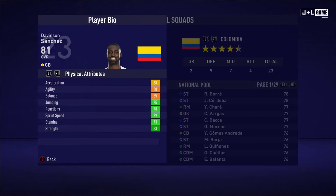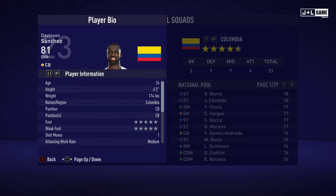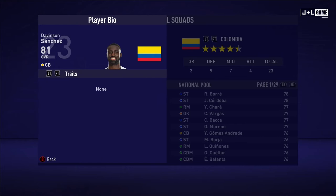And up next, we have Davidson Sanchez. His physical attributes are pretty well-rounded, mostly in the green. His mental attributes are pretty half and half, but more of them are on the green side. Skill attributes, we have a bit of a mixed bag — got a lot of green but also a lot of red and yellow here. Here is his player information and his traits. No traits for Davidson.